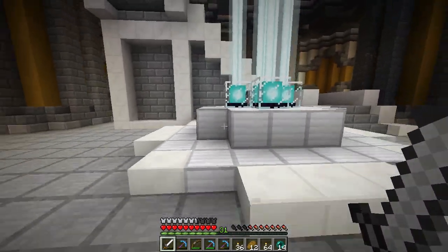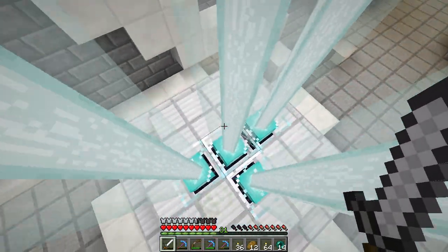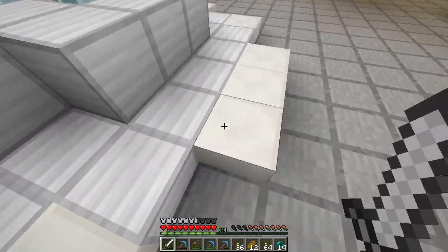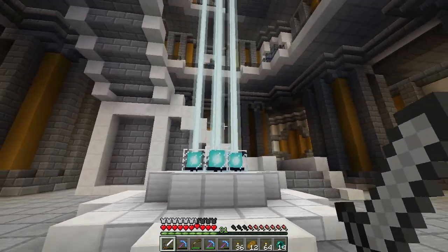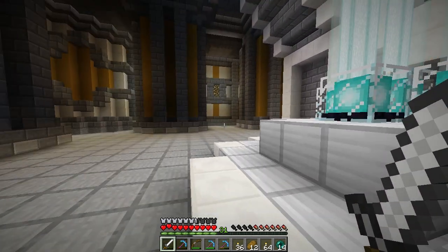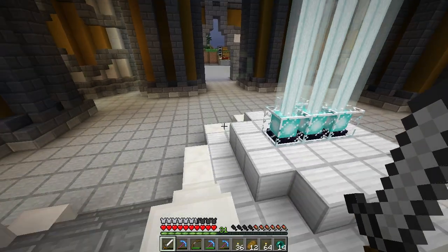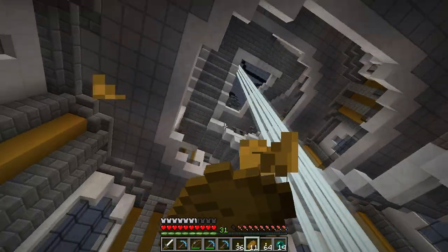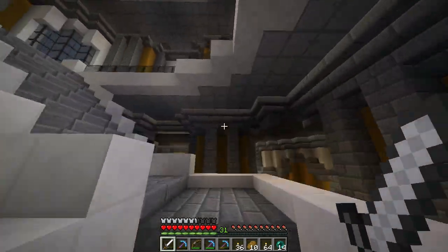I'm kind of curious how it will look in the front because I want to lower these beacons into the ground - I want to only keep one beacon in the first place. I want to make this a fountain. I already started laying out the quartz and these two blocks on every side are going to be quartz too, so it'll have a circular shape. I might do that today. I will only keep the speed 2 beacon here - that's the plan and I don't think I've changed anything up here.